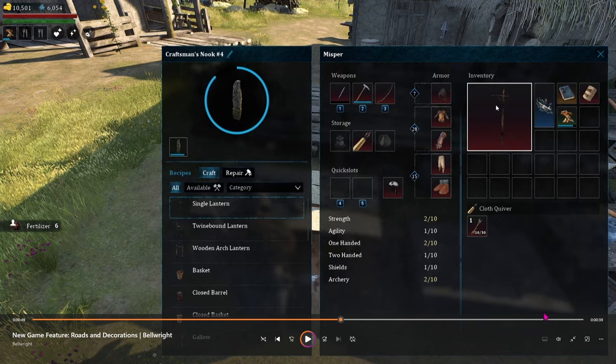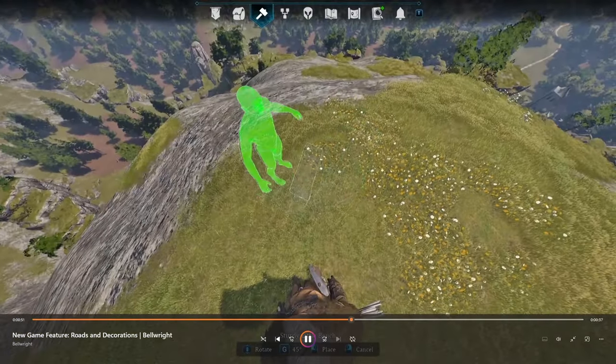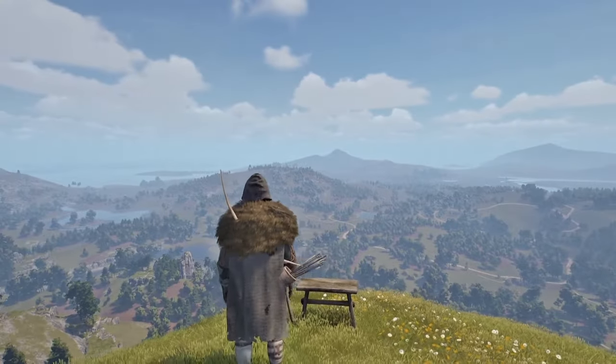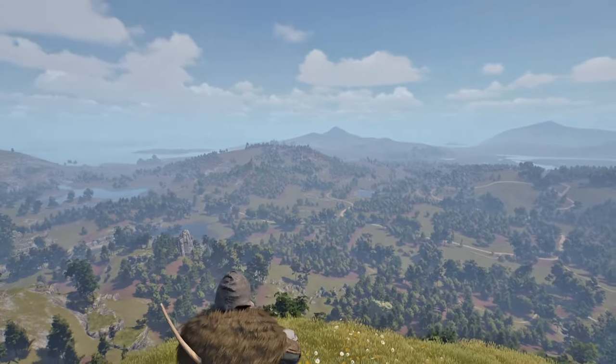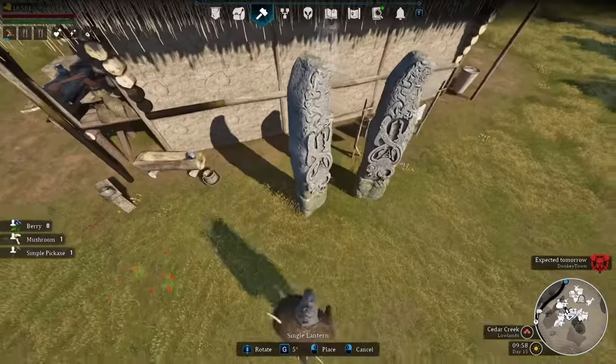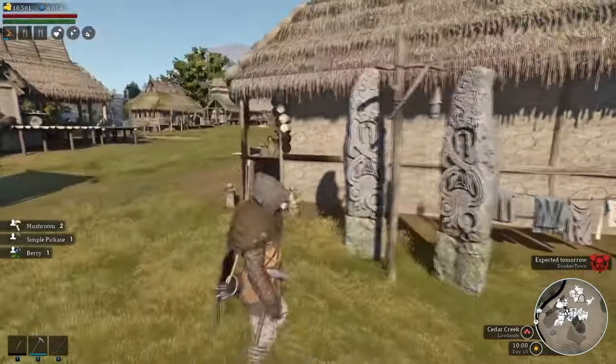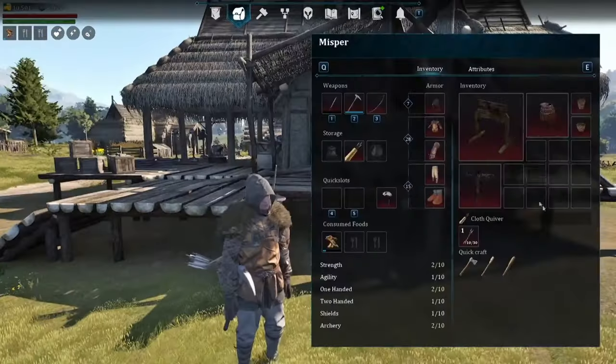One thing they didn't mention that I'd like to throw in as well: in the huge update that is around the corner, you're also going to be able to move your buildings. So if you want to move up to a new village location, you'll be able to pick up your village buildings from your first site and move them with the resources to a new site, including your town hall.